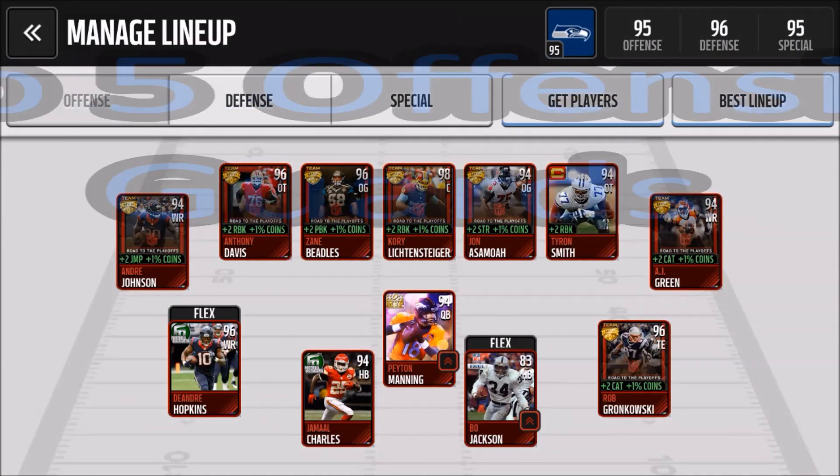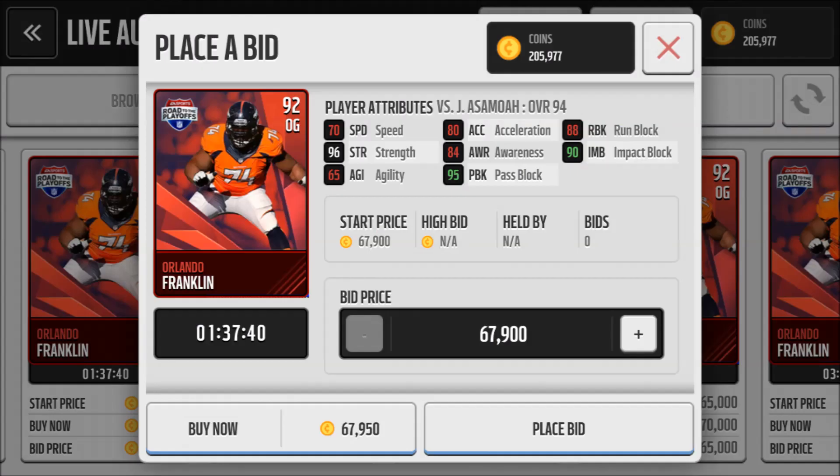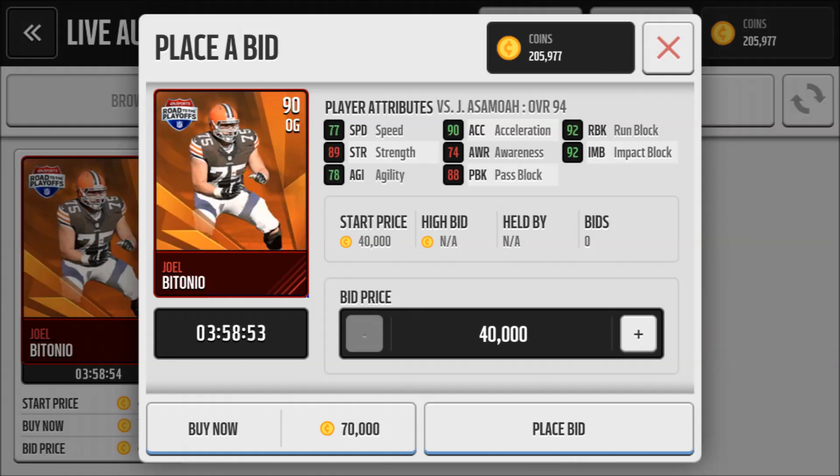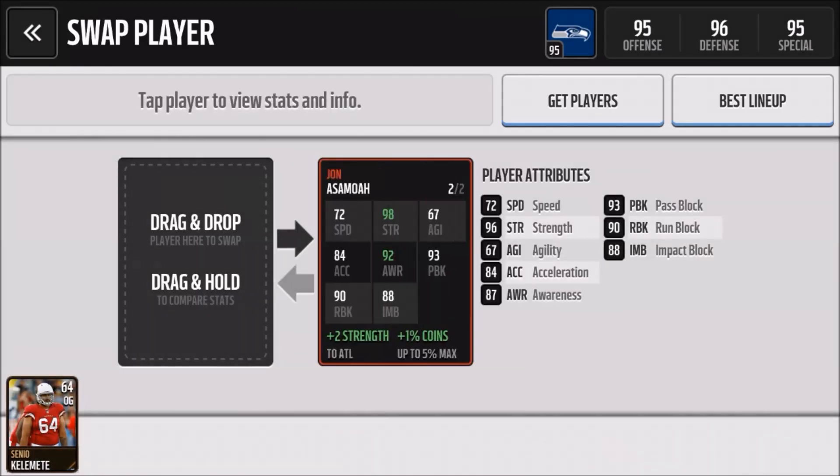Next we have my top five offensive guards. You're looking for strength and blocking once again. At number five is the Road to Playoffs Orlando Franklin — solid strength and blocking stats, goes for around 55k. At number four is the Road to Playoffs Joel Betonio, who goes for around 85k because you need him for the Joe Hayden MVP set — good speed, agility, and acceleration for a guard with consistent blocking stats. At number three is the MVP John Asomoa card — no outstanding stats, but very well-rounded in strength and blocking. He costs about 60,000 coins.